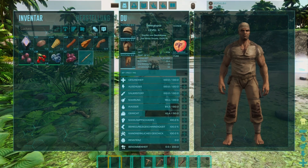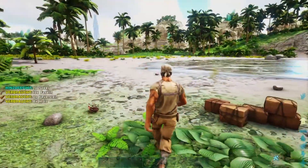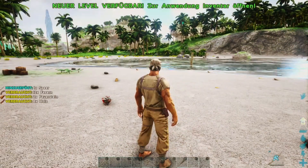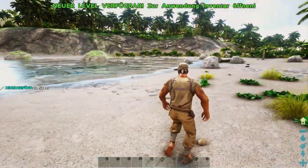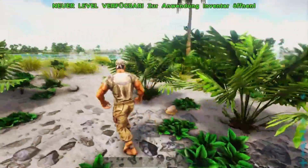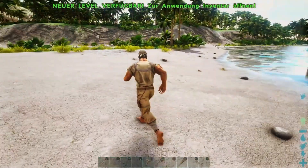Wir können jetzt noch ein paar Sperren herstellen und packen sie auf Steuerkreuz links. Fünf Stück sollten erstmal reichen. Wir müssen irgendwo hin, wo wir ausreichend Rohstoffe finden – Stein, Holz und wenn möglich Metall. Wir sollten nah am Wasser bleiben, damit wir immer wieder was trinken können, aber nicht zu nah, da manchmal Viecher aus dem Wasser kommen.